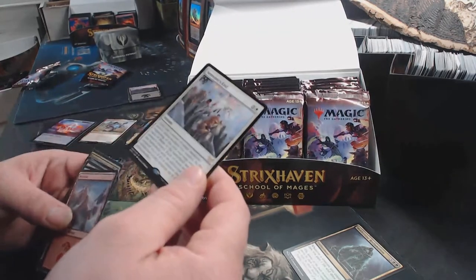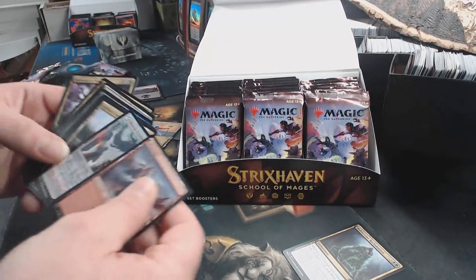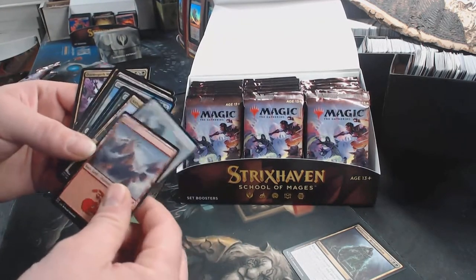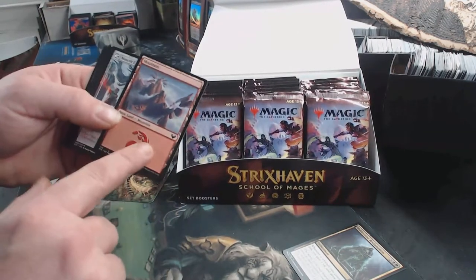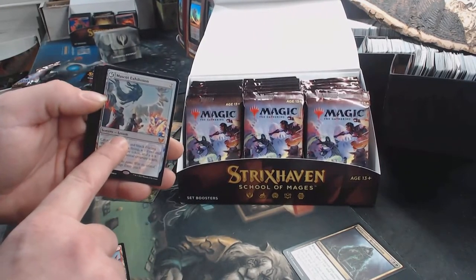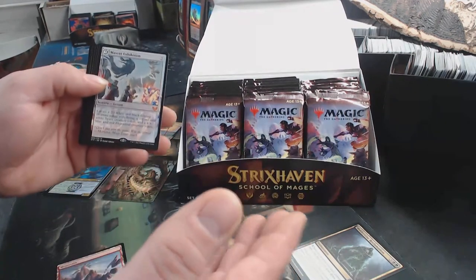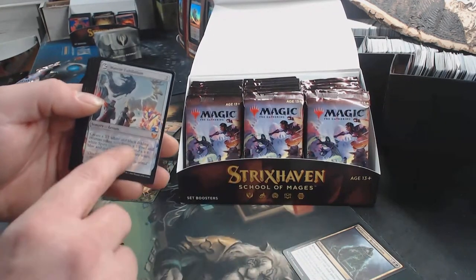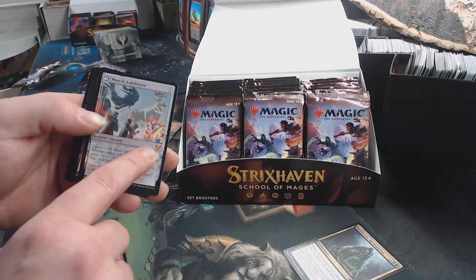Our regular rare is Semester's End. What I have noticed — this is the second box I've opened — right after your Basic Land on top, that's where your Lesson slot is. If you open a Set Booster, your Lesson can be Commons, Uncommons, Rare, and Mythic as well.